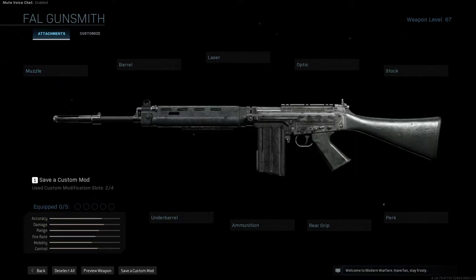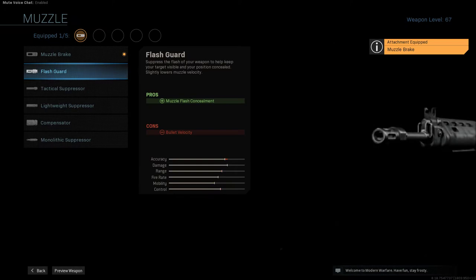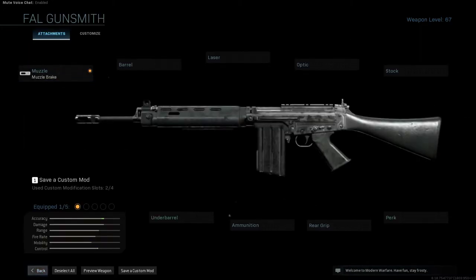First thing you have to do is swap out this flash guard — or compensator really — which is way too large for the FAL. The FNC does use 7.62 but with a much smaller muzzle brake. So you just use the first attachment muzzle brake. It gives you recoil stabilization at the price of aim down sight speed and aiming stability — really not that big of a drop in mobility, and it does help accuracy a lot. But for the purposes of this build, it just brings the barrel down to the proper length of the FNC-80.